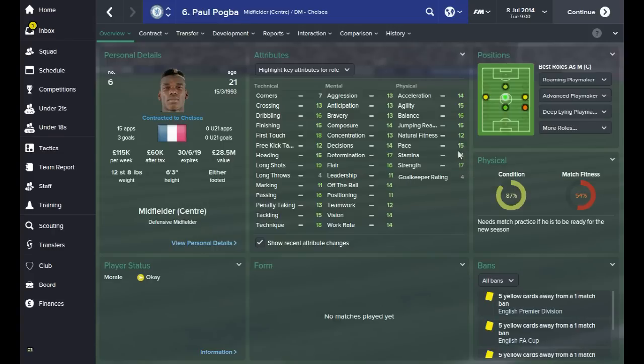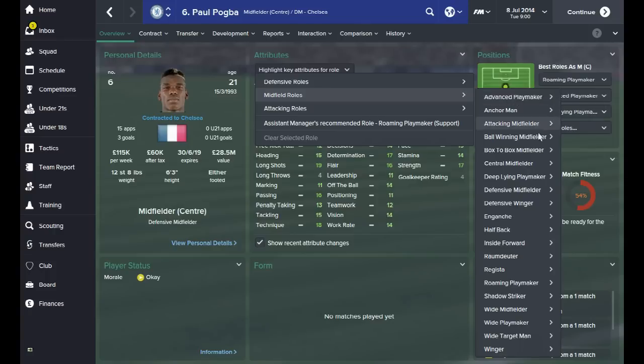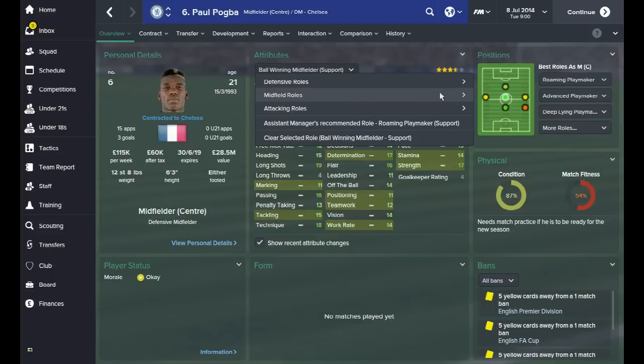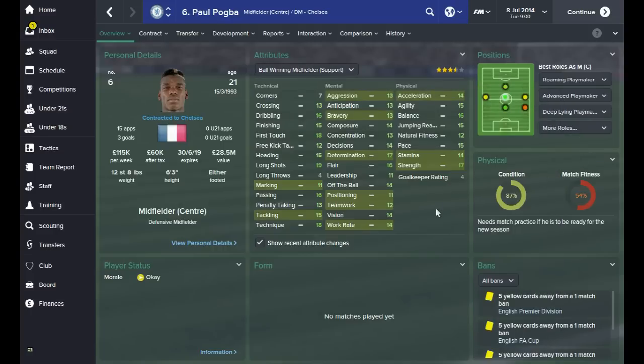Looking at his stamina and strength, when you're looking at players like this you need to start linking certain attributes together. For example, if you've got a player that's really strong and potentially has really good work rate, you might also look at their tackling attribute. When you find a player and want them to fit a particular position, you need to link the attributes they've got to find their best position. So for a ball winner midfielder, you'd link stamina, strength, tackling and maybe marking.